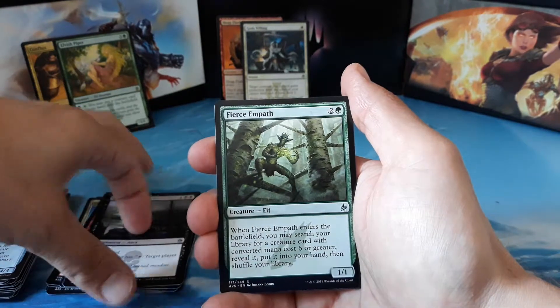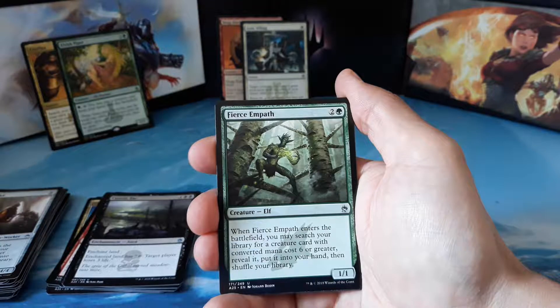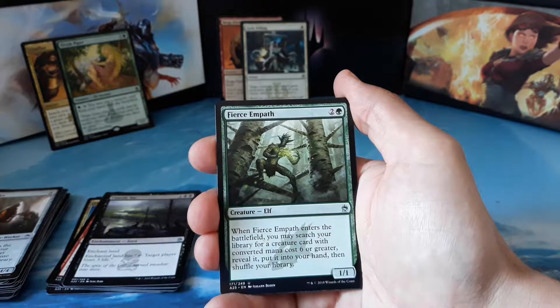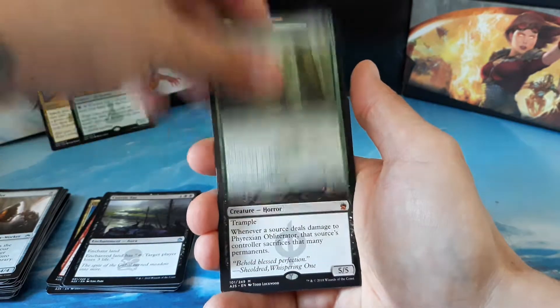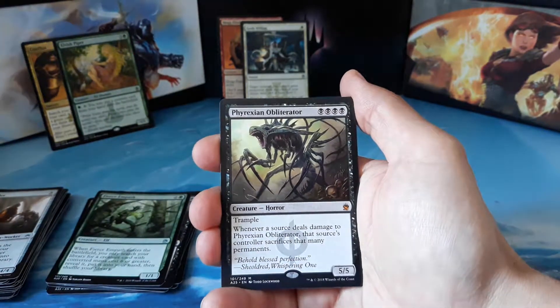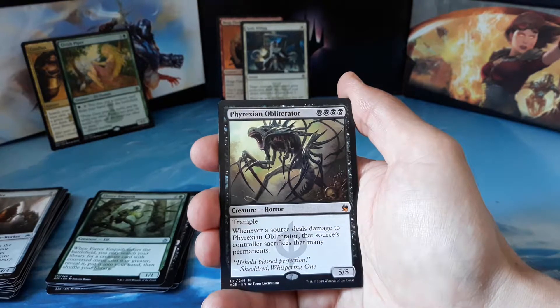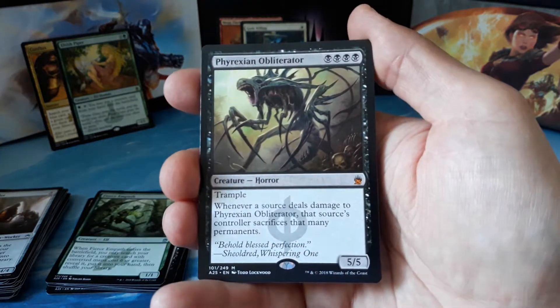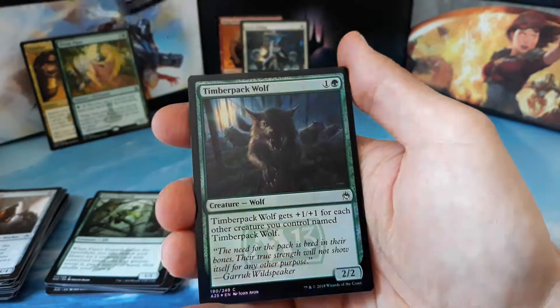Our final uncommon is a Fierce Empath — two and one green for a 1/1 Elf. When Fierce Empath enters the battlefield, you may search your library for a creature card with converted mana cost six or greater, reveal it, put it into your hand, then shuffle your library. And we got a mythic — Phyrexian Obliterator! Four black mana for a 5/5 with trample. Whenever a source deals damage to Phyrexian Obliterator, that source's controller sacrifices that many permanents.